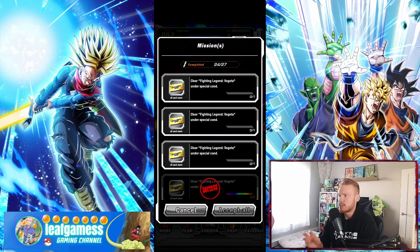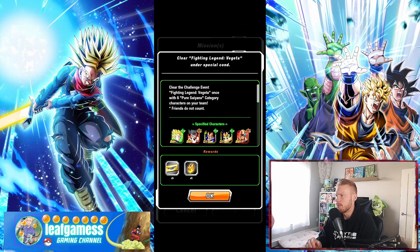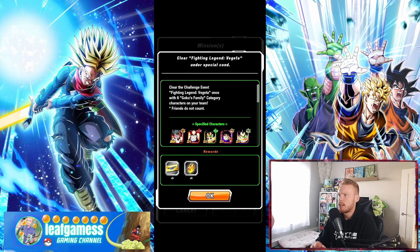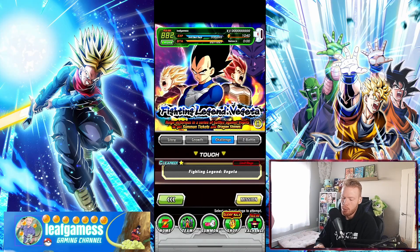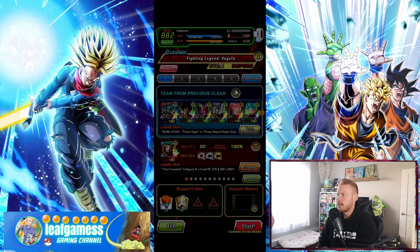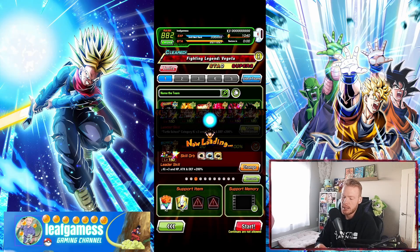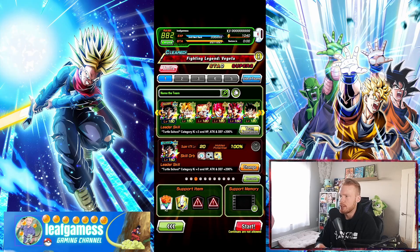So Fighting Legend Vegeta has three new missions with the recent global updates and new content coming out. The first mission is a clear with six pure Saiyan category characters on your team — friends do not count. The other one we're gonna focus on today is Goku's family category units. We're gonna get two birds with one stone: bring six pure Saiyans and six Goku's family category units on the team.